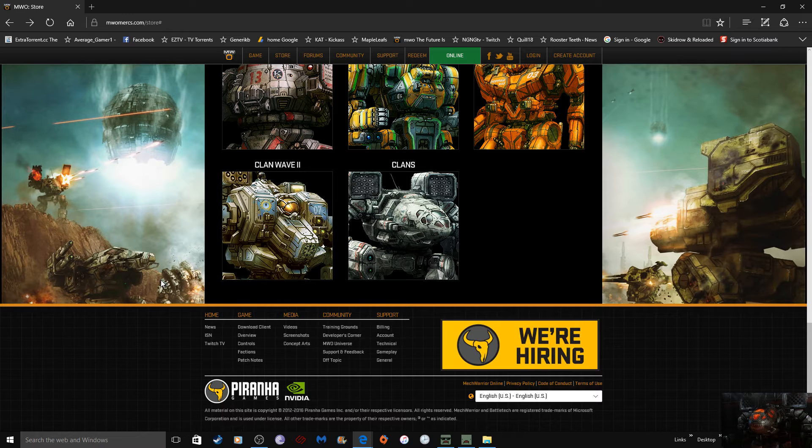Or there'll be a complete package for each mech. A complete package would be six variants plus a champion plus a hero, all combined into one big package — say 50 bucks. So you end up saving about ten dollars if you buy the complete package, which is six variants, a champion, and a hero.